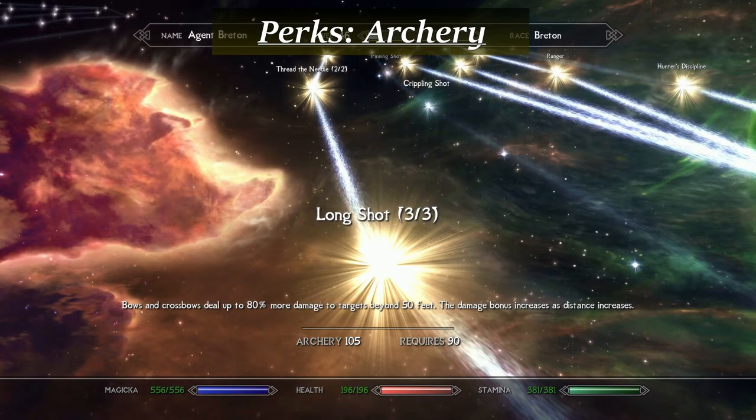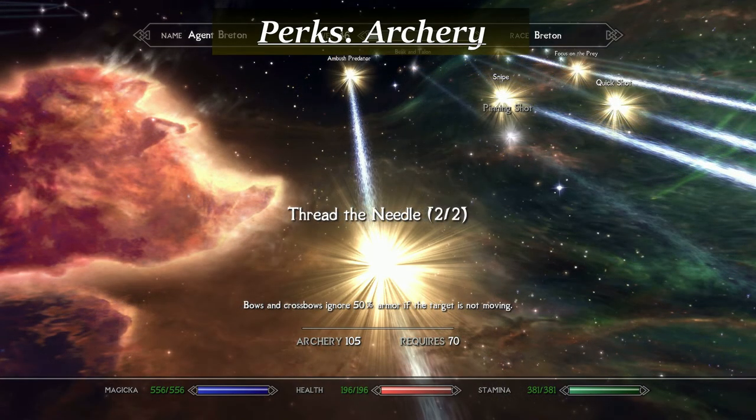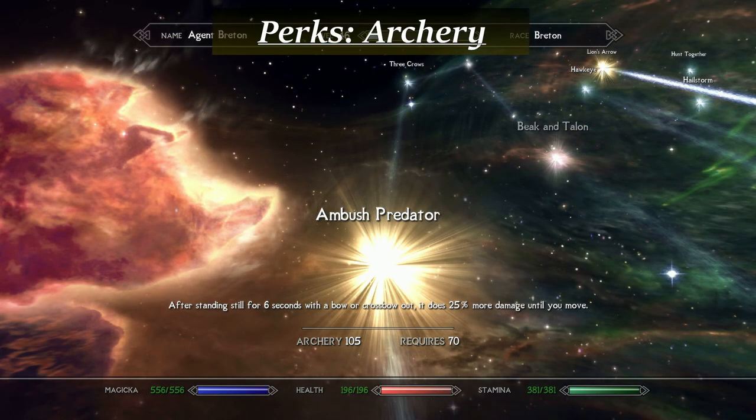Beyond the obvious mastery perks, you'll want to take all ranks of the Long Shot perk, which gives a hefty damage boost beyond 50 feet. You'll also want to take all ranks of the Thread the Needle perk, which will ignore up to 50% of the target's armor if they are stationary. The Ambush Predator perk gives a big damage boost after you sit still for 6 seconds — while undetected, you'll have every opportunity to engage this bonus. With some help from the Sneak, Pickpocket, and Illusion trees, the agent shouldn't have much difficulty killing any enemy in just a few sneak shots before being detected.